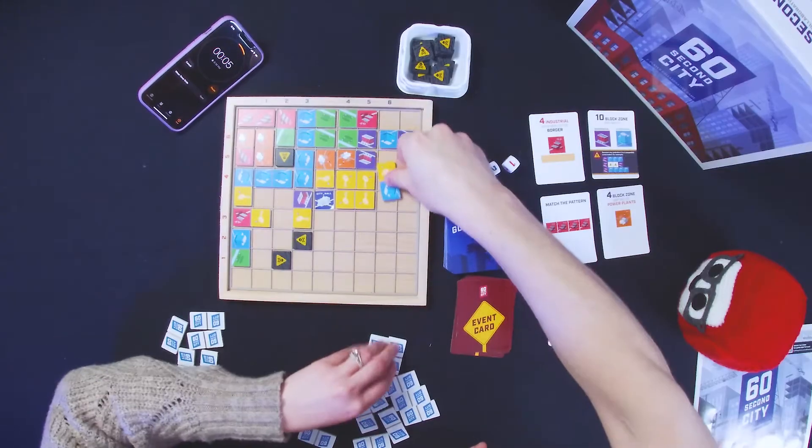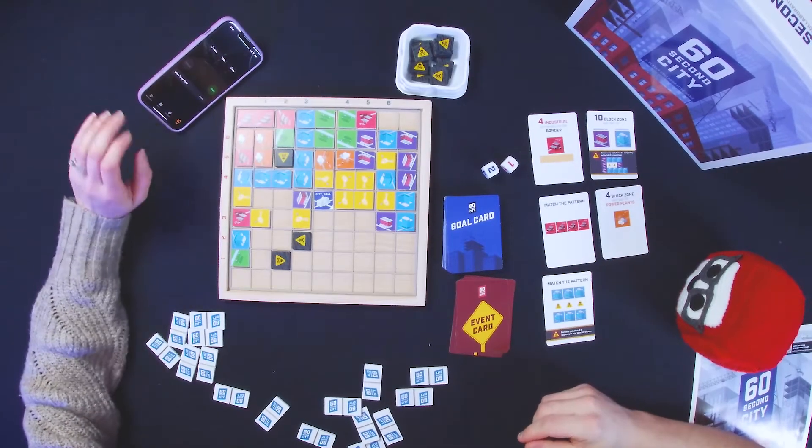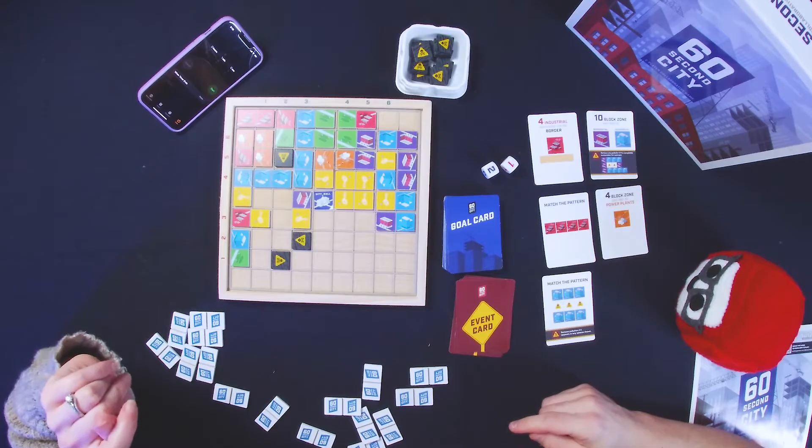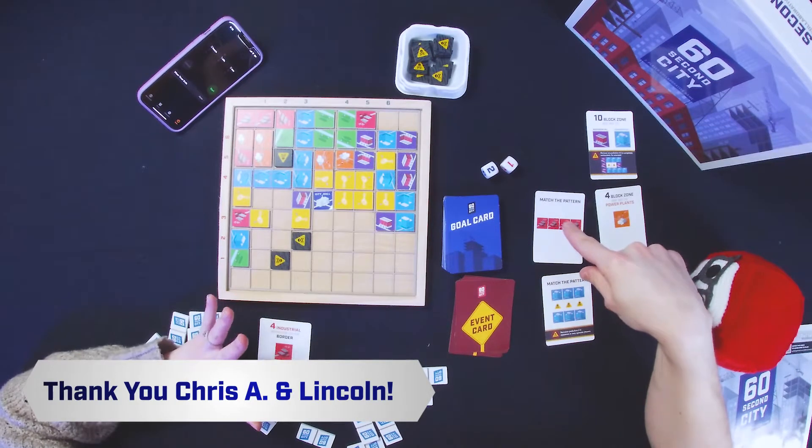Yellow is bad. We are not doing well. Overall, we achieved one objective — we got four industrial on the border, that was it. We actually failed at everything else. So that's how that works. Maybe we're just really bad at it.